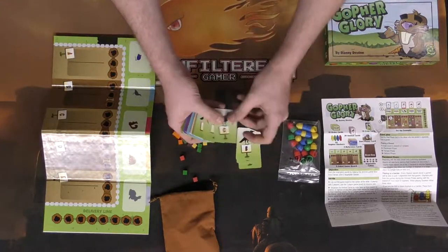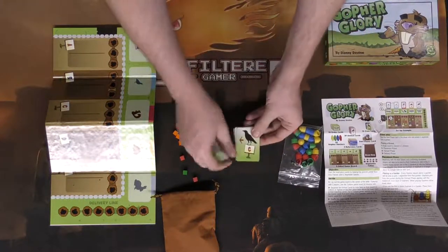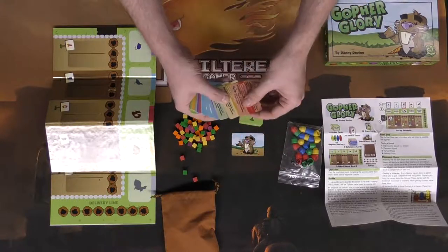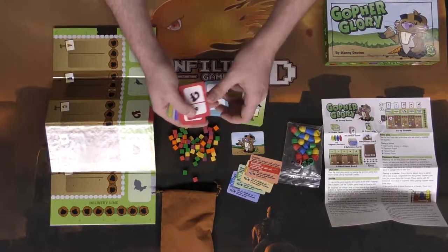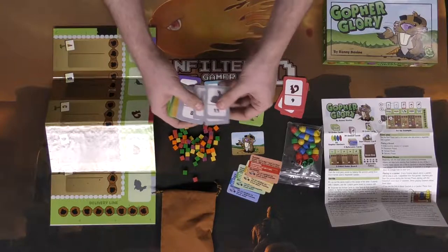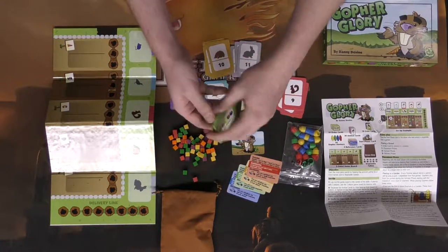These appear to be the crow cards, which have letters on them and look like they'll be part of the plots in some way. We have the different letters shown, as well as the area the arrow points to, and a gopher graphic. There are player reference cards for each color, and then all the different animal cards with numbers associated — crows, pigeons, squirrels, mice, rabbits.